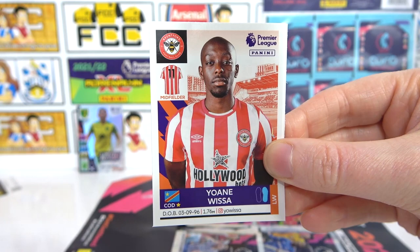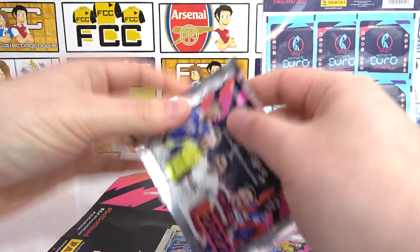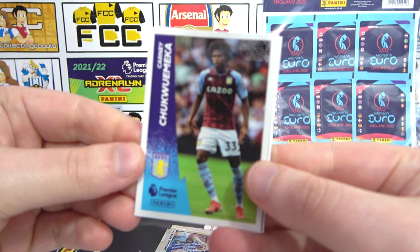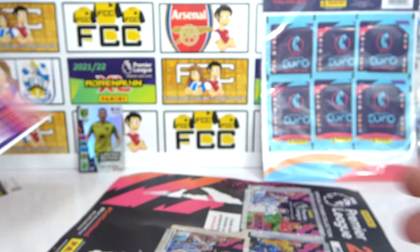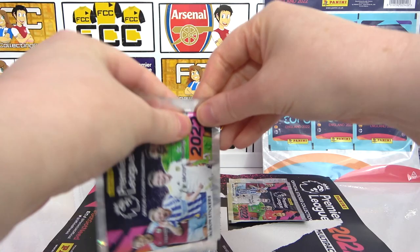We have the Man City kit, Ramsdale, and a Whisser. McTominay. On to the next pack — an Arsenal sticker in each pack so far, not too bad. Since we've completed this collection, we're just looking for Arsenal stickers. We have Pogba, Chukwuemeka for Villa, a Force, Marshall — no shinies. We have peaked in the first pack.